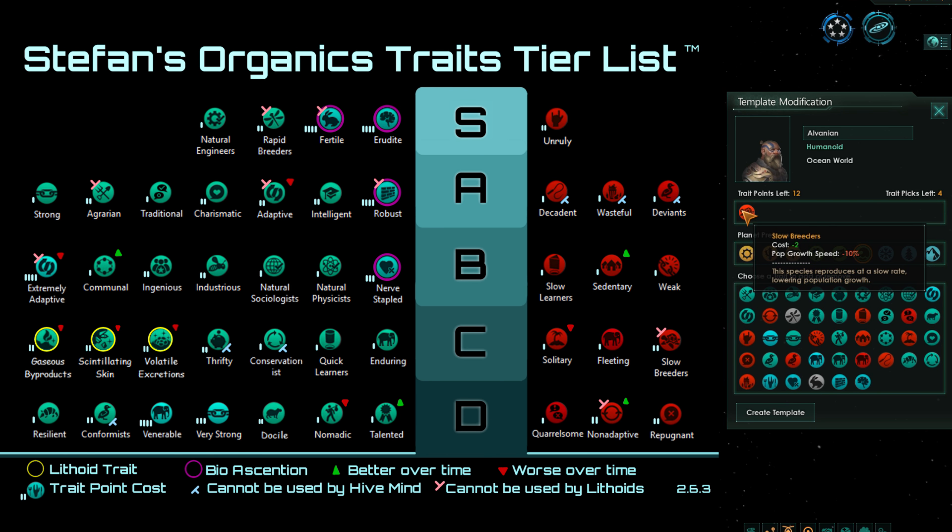Next we have Slow Breeders. You might have expected Slow Breeders to be in D tier just because Rapid Breeders is S tier, but the other D tier traits — Quarrelsome, Non-Adaptive, and Repugnant — cause quite a bit more issues. Slow Breeders just means more time wasted growing your pops, while the D tier traits will actively hurt your empire quite a bit more. So Slow Breeders is bad, but not as bad as the ones in D tier.